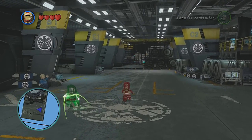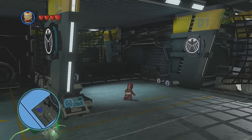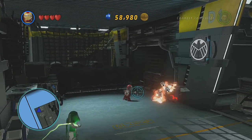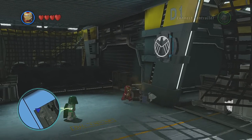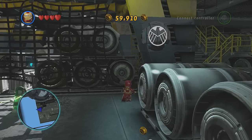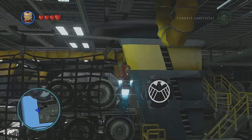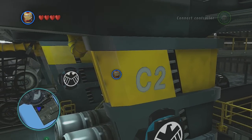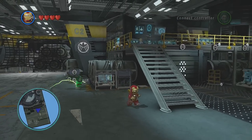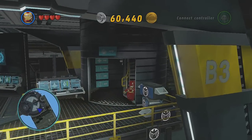Let's see what else is around this helicarrier. Sometimes breaking these little containers will unlock things — and there it is, a gold brick! Can I go up these stairs? Nope. All right, let's get out of here and see what else we can find in this area. I guess that's pretty much it for this side.